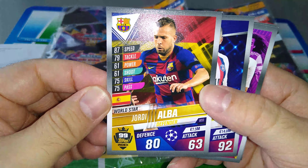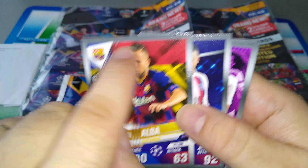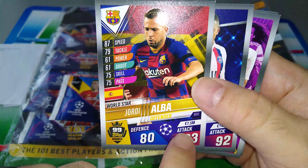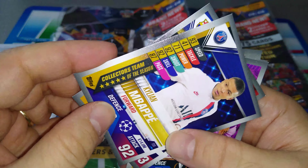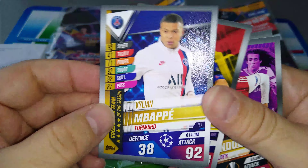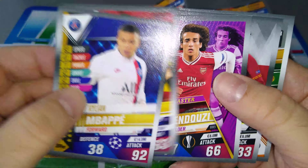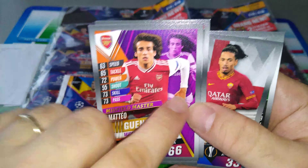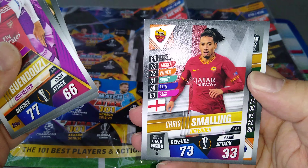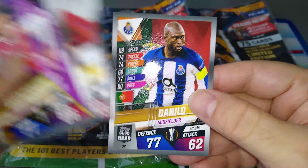Jordi Alba — Defender, Barcelona, World Star. Very nice. The flag, Spanish flag, team badge, attributes 99 in the index. Nice. Kylian Mbappe, Collector's Team of the Season, 92 in attack. Very nice. And another nice one — Guendouzi, Midfield Master, another subset, purple. Smalling, Club Hero, and a Club Hero for Danilo, Porto. Good stuff.